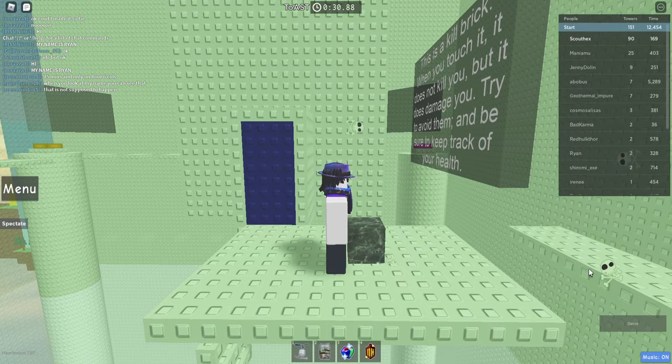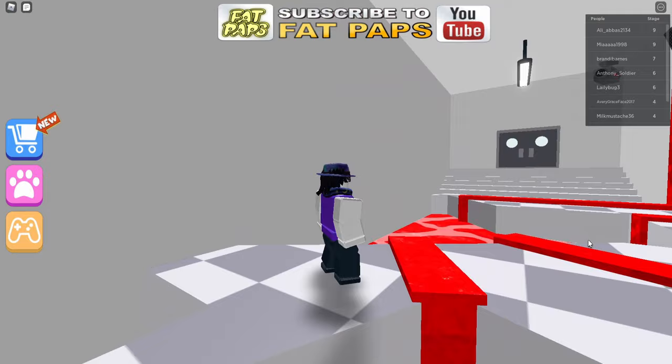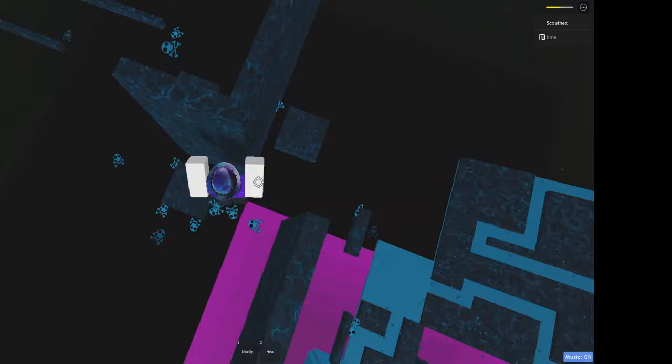The thing that interests us is kill bricks. In your normal Roblox obby, when you touch a kill brick you instantly die. But in Jato, things are a little different — instead of dying, you take 5 damage, which in normal circumstances is basically nothing. But in harder towers, 5 health points can mean a lot.